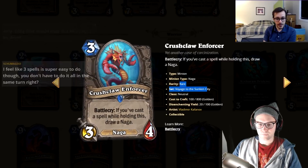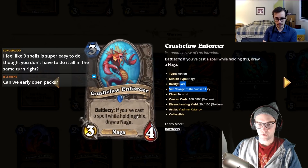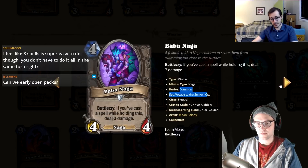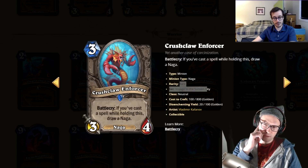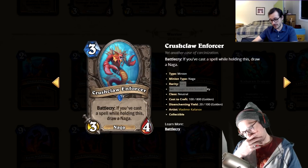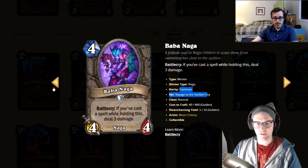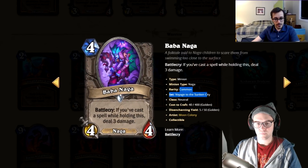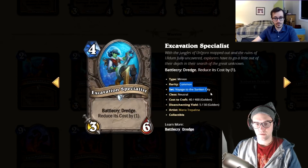Three mana, three-four, battlecry — if you've cast a spell while holding this, draw a Naga. It's a decent tutor for Nagas. Comparable to the secret paladin three-mana three-four that draws a minion if you're holding a secret — which was good. This condition is easier to meet in a spell-heavy Naga deck. I'll give it a three.